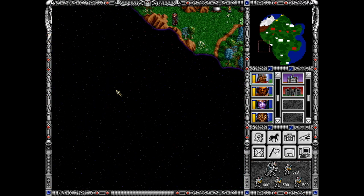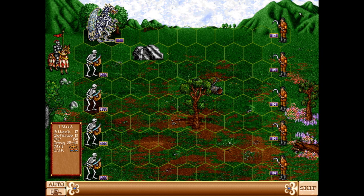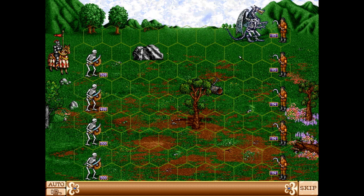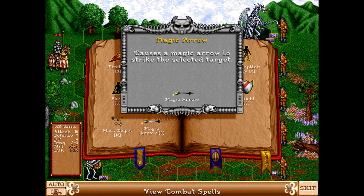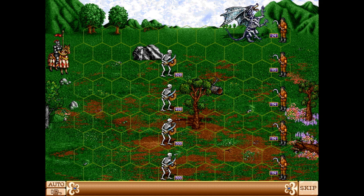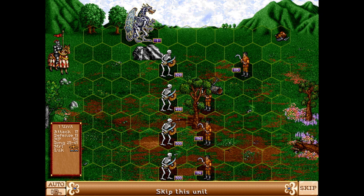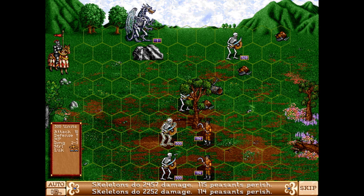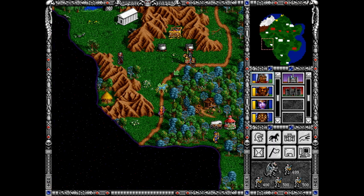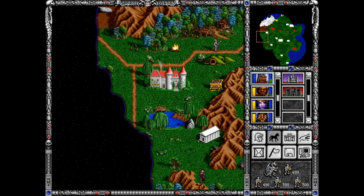I should be able to actually get to another castle — I assume it's somewhere there. Let's kill peasants first of all. Same idea — they shouldn't be able to deal with my dragon. Just go in front. Do I have Haste? No, I don't. How much damage do I do with Magic Arrow? 90 — not enough. Okay, just move forward.